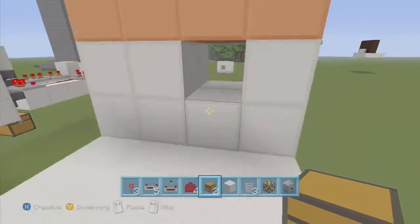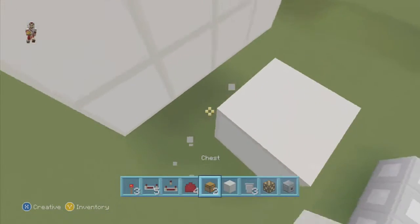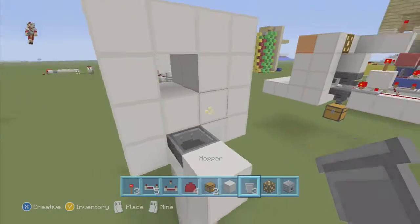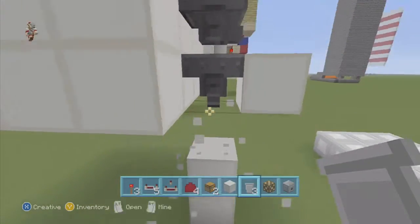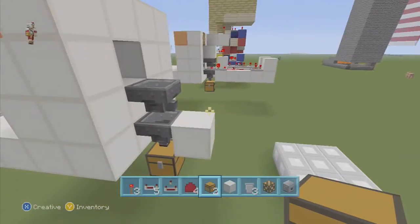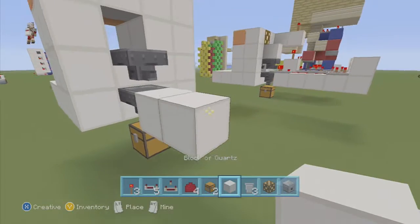Get your hoppers out. Come out over here and place a hopper going down, and then over here we're going to have a hopper going into this block — it should look like that. Delete that block and place a chest right here. Coming out of this hole, you have a hopper not facing to the right, and then this one going down into the chest. Then come out one, two, three, four, five blocks long.